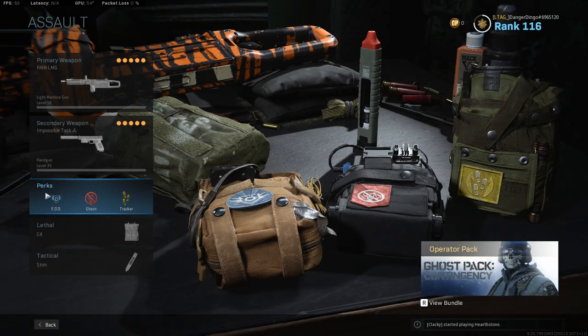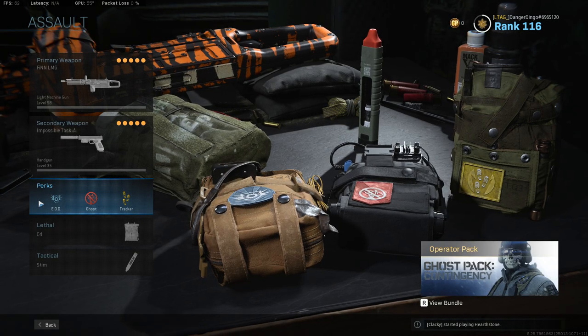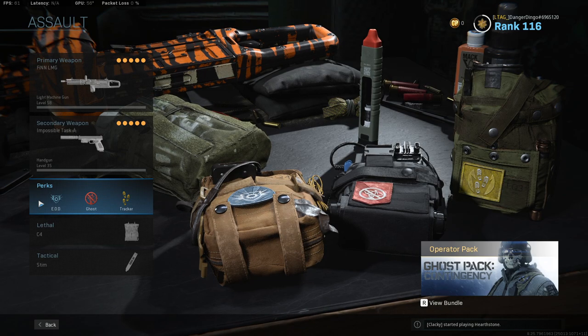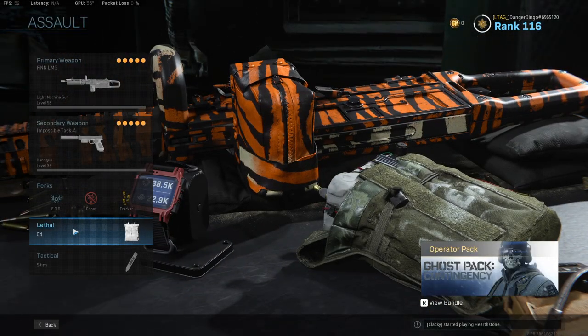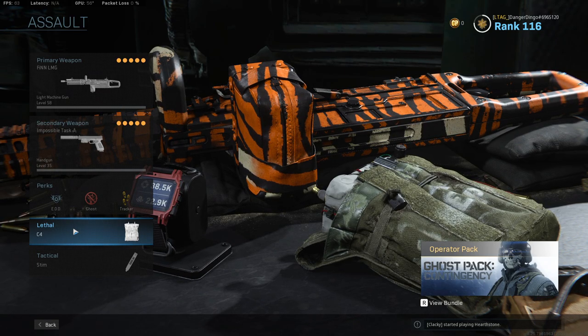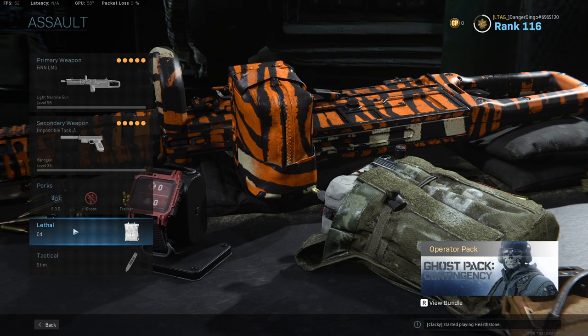A very standard setup of EOD, Ghost, and Tracker in the perk slots. EOD for that explosive resistance, Ghost for staying off of those UAVs, and Tracker for being able to see those enemy footprints, track people, run behind them, and get easy kills. Lethal is the C4, because it is a great killing tool as well as an excellent piece of utility. And in the tactical slot, we have the Stimshot.